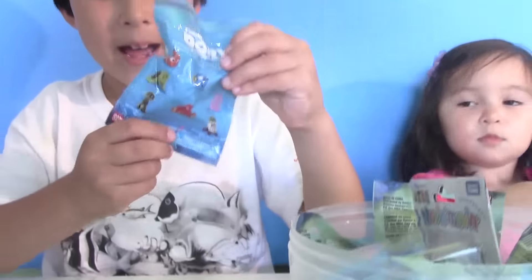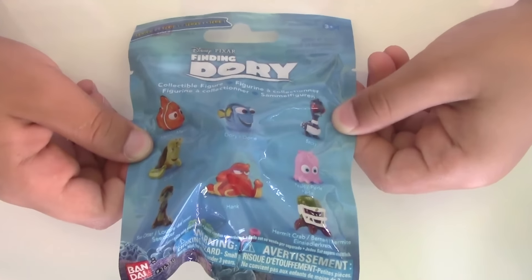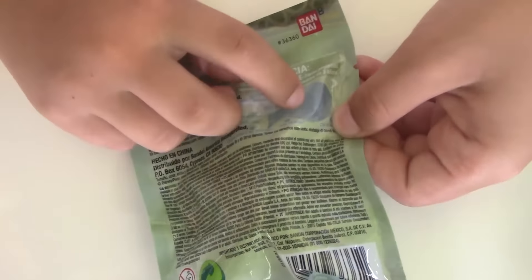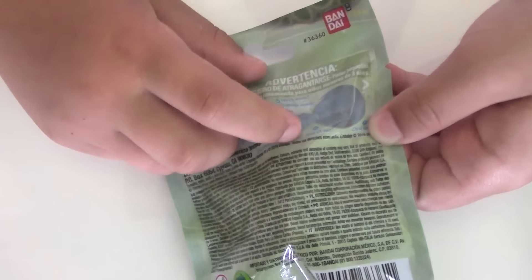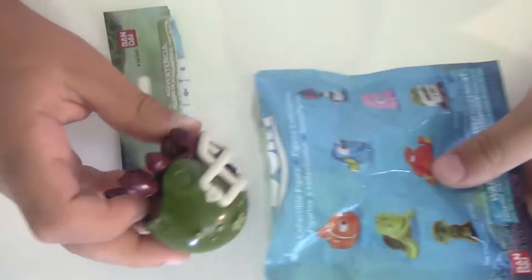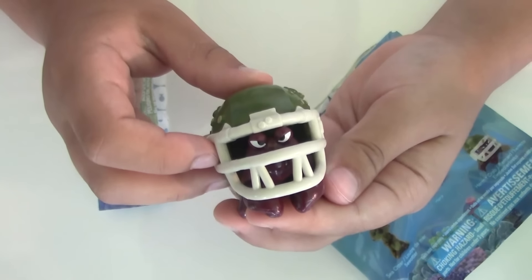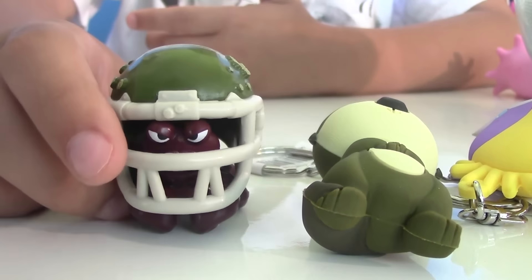And get another blind bag. This is another type of blind bag where you can collect different figures. On the back there's a little sneak peek where you can see your figure, but we're not going to do that. Let's tear the bag open and look at our figure. And we got a hermit crab! Let's line him up — looks like he has a football helmet on. That's pretty cool.